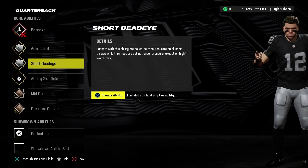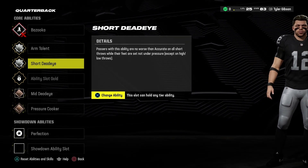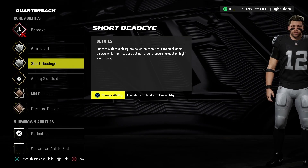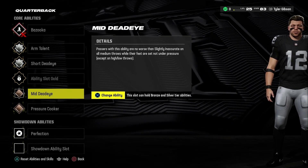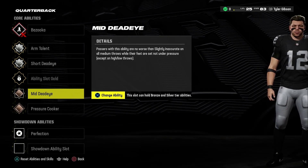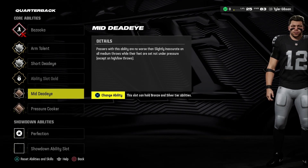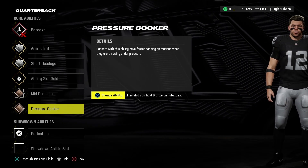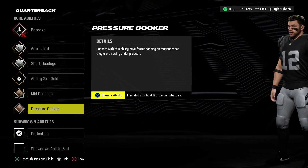Short Deadeye is now up to Silver — passers with this ability are no worse than accurate on all short throws while their feet are set, not under pressure. In our Silver ability slot, we have Mid Deadeye — passers with this ability are no worse than slightly inaccurate on all medium throws while their feet are set, not under pressure. And finally, Pressure Cooker — passers with this ability have faster passing animations when they are throwing under pressure.